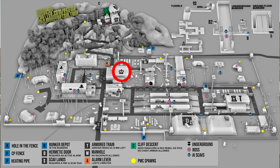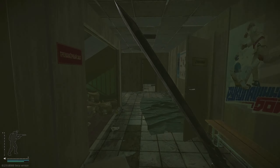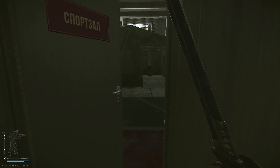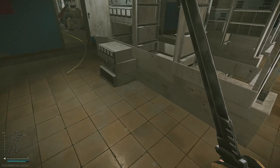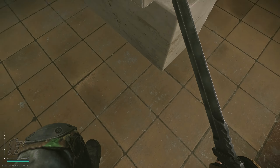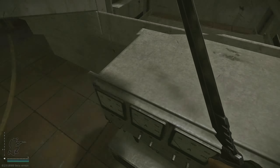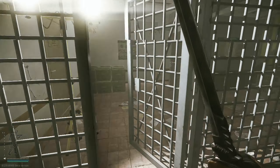Now we're going to head one more building up to the King building. King has a ton of great loot — way too much to mention in this video. But if you come into this server room, be sure to check this spot on the shelf and this spot on the ground for invisible loot spawns. Yes, I know that sounds crazy — basically the loot does not render in, it's invisible. But look around here because it will pop up and let you pick it up. You can find anything from expensive tech to aces and more.